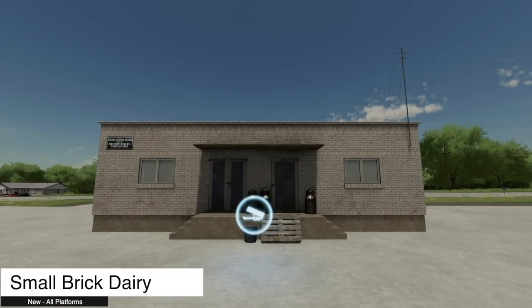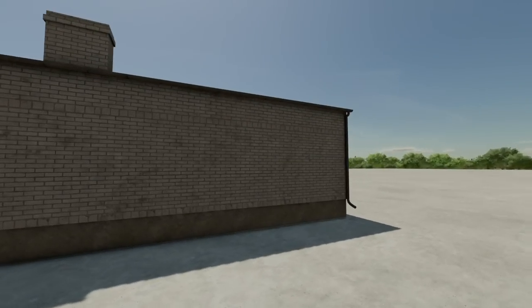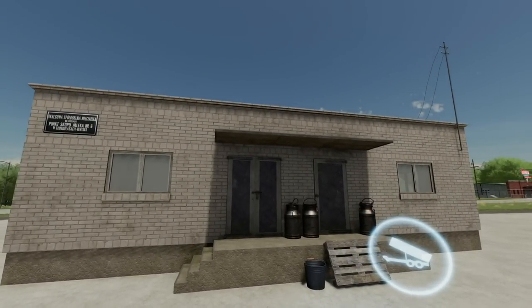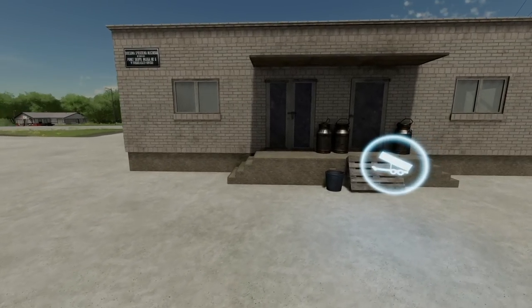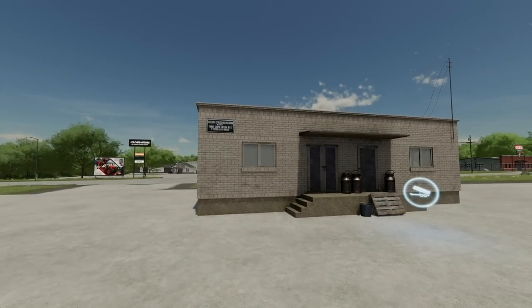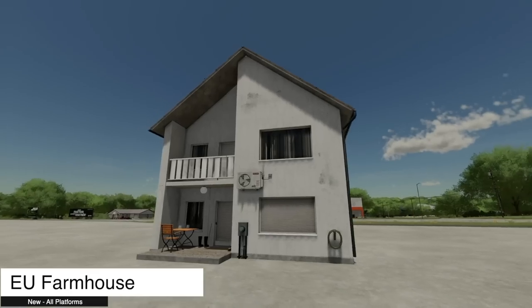Next up is the Small Brick Dairy sale point from Barter Bar T. It's called the Small Dairy and you can sell your milk, cheese, and butter here for five percent more. There it is — a dairy with five percent cash back.